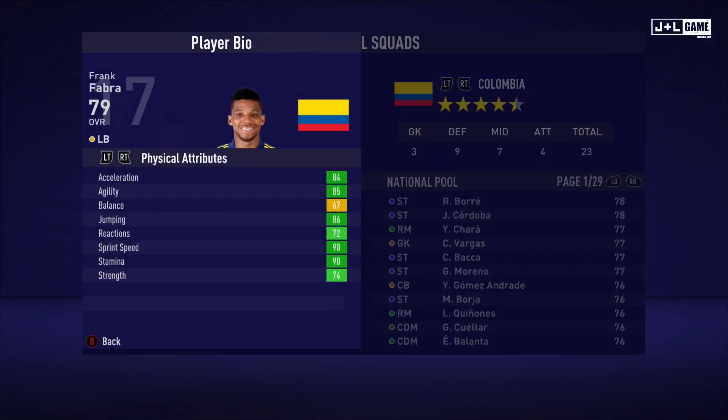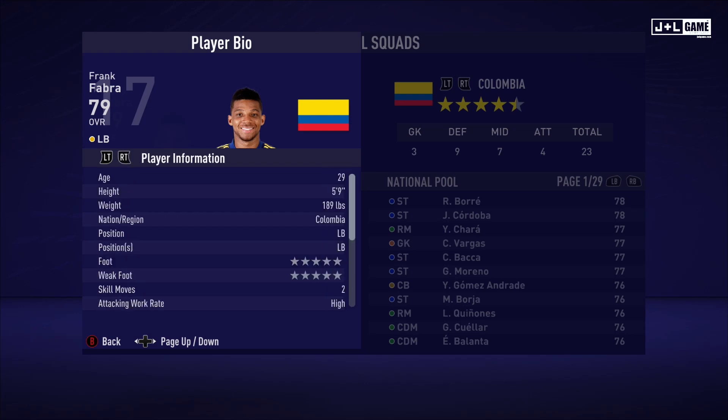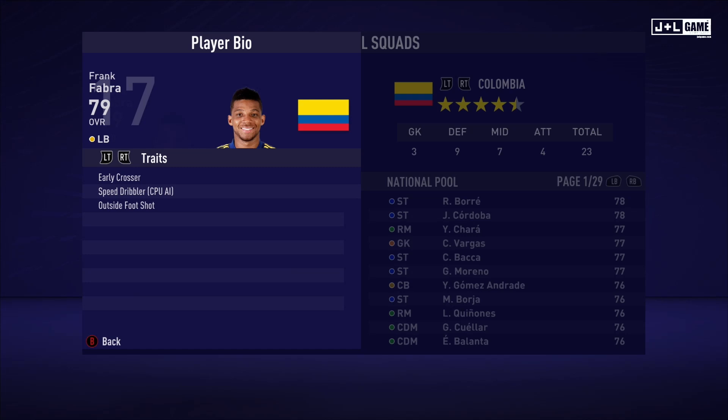Up next we have Frank Fabra. His physical attributes are mostly in the green except for one. His mental attributes are also all in the green except for one. His skill attributes have some green but look mostly yellow and a little orange — this guy could have worse stats. Here is his player information and his traits — Frank has three traits.